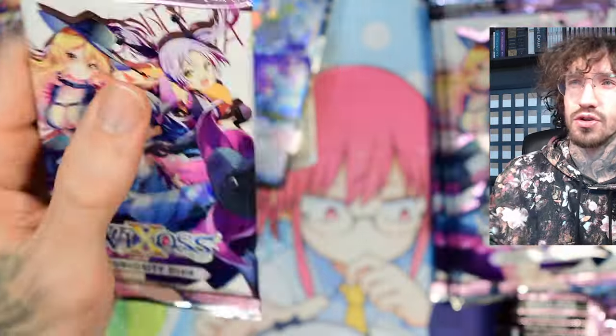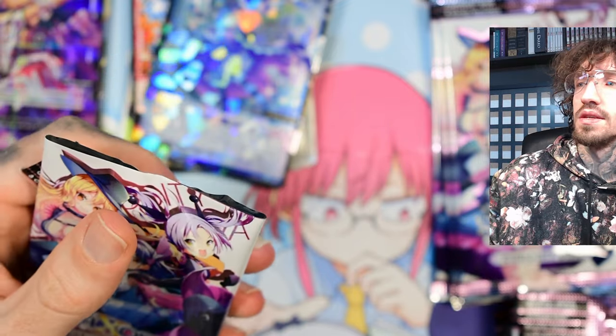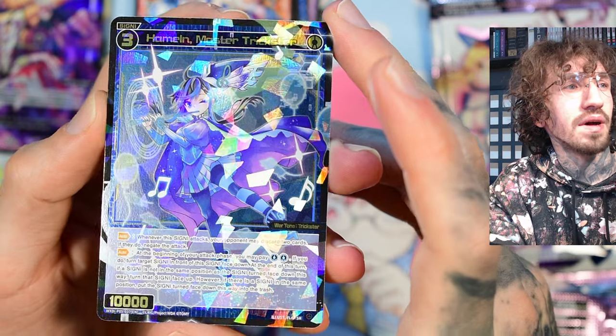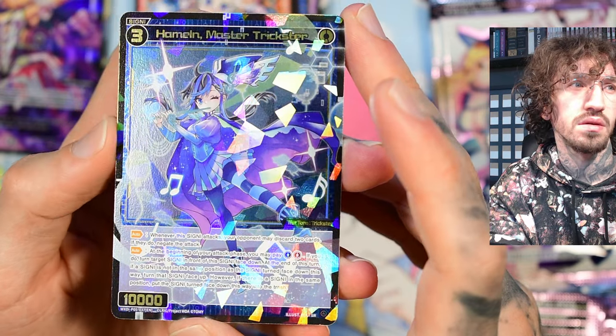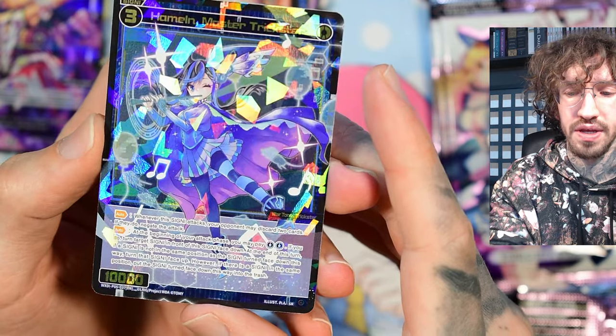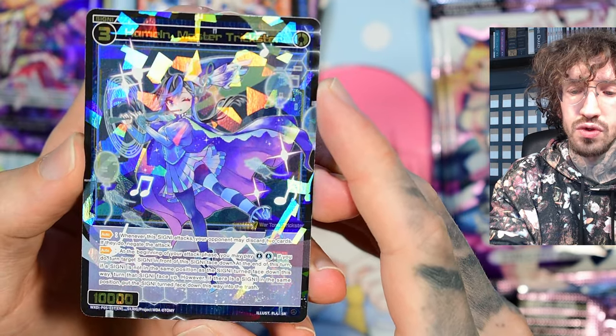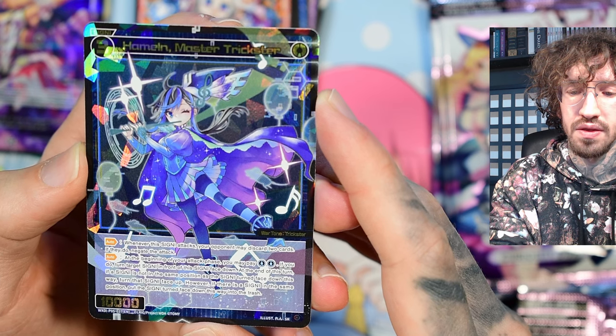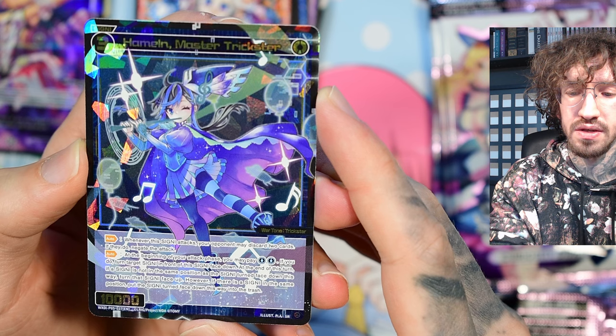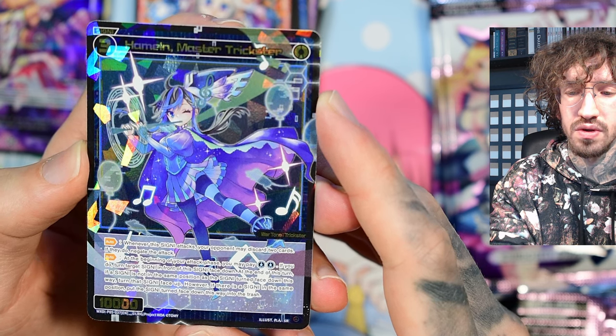Our first SR is Hameln — funny because Hameln is a town in Germany, the Pied Piper story. The auto effect is: whenever this signi attacks, your opponent may discard two cards; if they do, negate the attack. The second auto effect is: at the beginning of your attack phase, you may pay double blue; if you do, turn target signi in front of this signi face down. At the end of this turn, if no signi is in that position, turn that signi face up; however, if there is a signi in the same position, put the face-down signi into the trash.